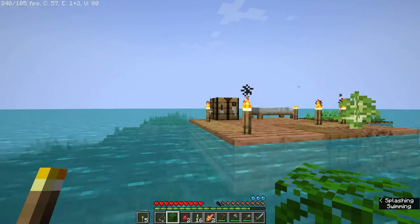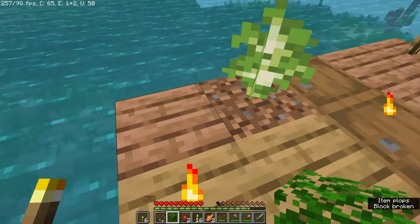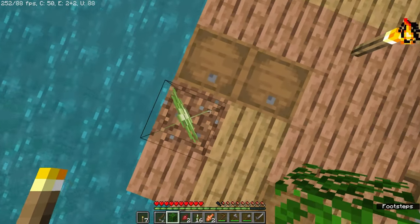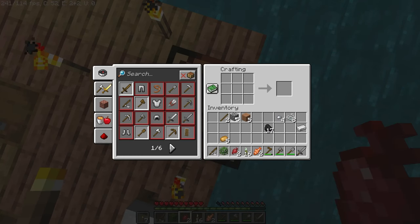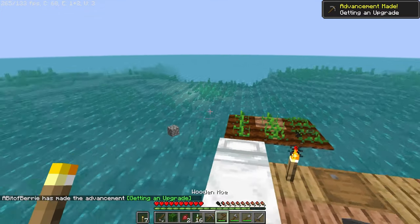It has been a Minecraft day so that tree should sprout soon — hopefully it will, even though it's surrounded by non-dirt. I think the best thing to do is craft a pickaxe, because the only thing I can mine right now is underwater. There's some cobblestone floating by.